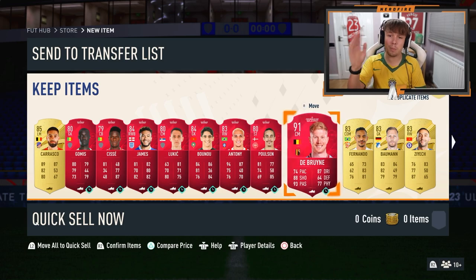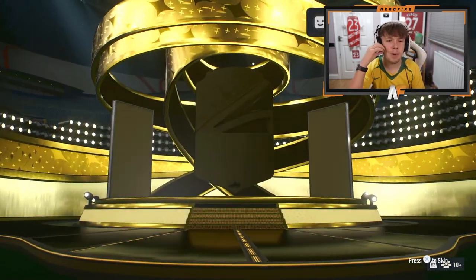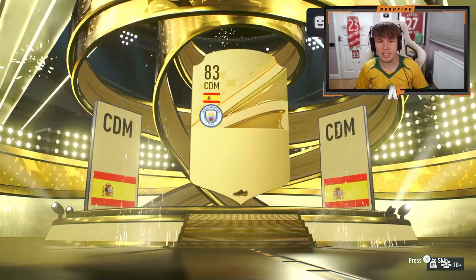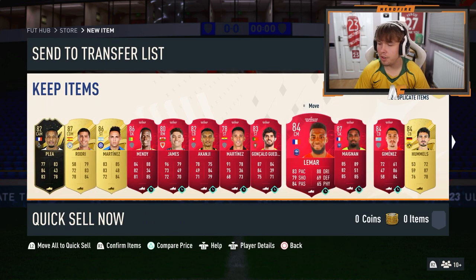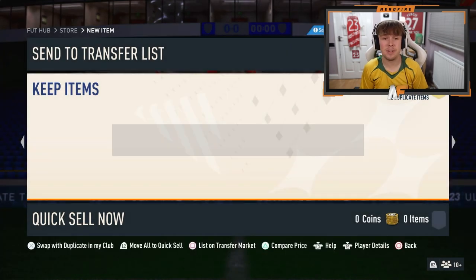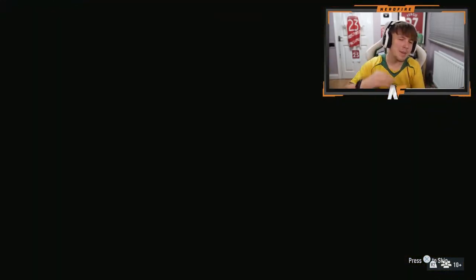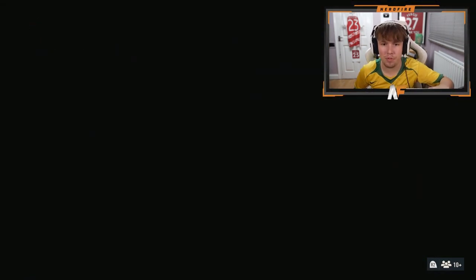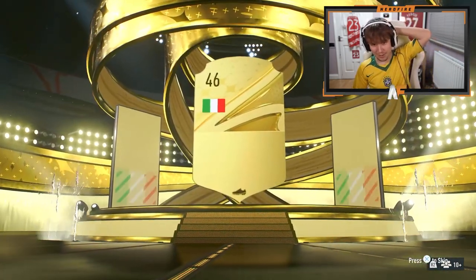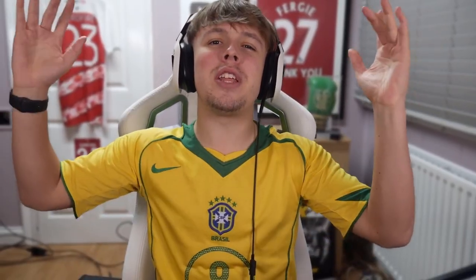100k pack number three - give me a Path to Glory. It's gonna be Rodri, skip it. Player picks again - two walkouts though, not bad fodder at least. 100k pack number four - oh my god, we're literally getting nothing. Fabinho walkout - give me a special card! This is our final 100k pack of the store. Oh no, you've gotta be joking - Italian centre back, it's Chiellini. Those 100k packs were a scam. Final player picks done - that's the packs done for today.